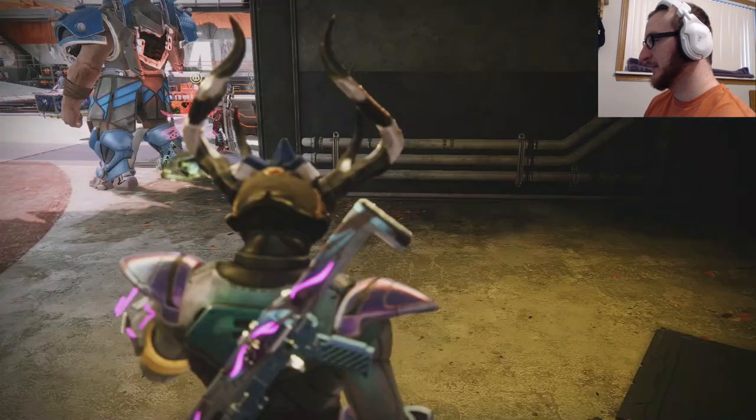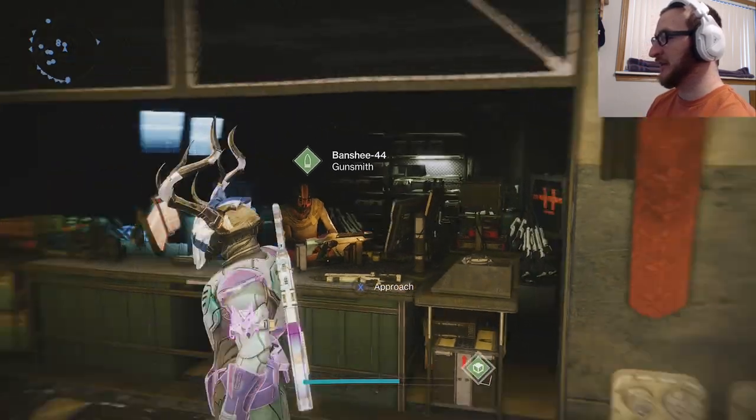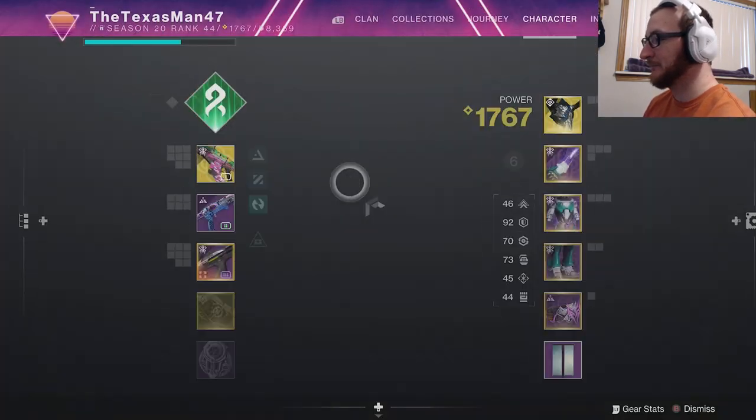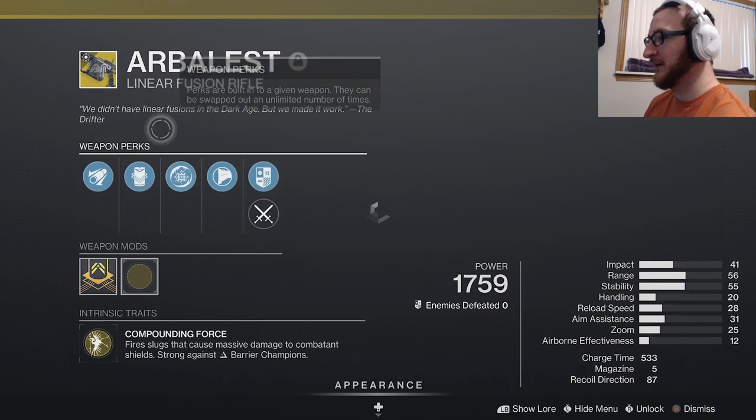Just make sure you're killing enemies with fusion rifles and linear fusion rifles — it doesn't matter where or in what capacity. Then the last step is heading right back here to the Tower, talking to Banshee-44 again, and you will get the weapon. Let me show you guys the weapon itself in more detail.